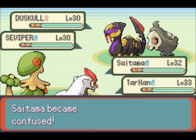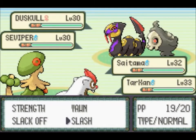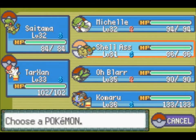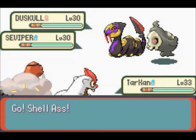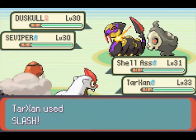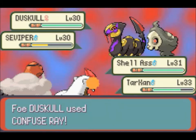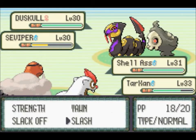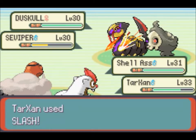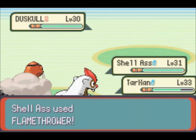I'm gonna switch out Saitama right now and throw in Shell Ass — Shell Ass hasn't really gotten much spotlight. Viper used Crunch — god damn it, I just hate Confuse Ray so much. Which is why I pack Confuse Ray on half of my team in Pokemon Gold.